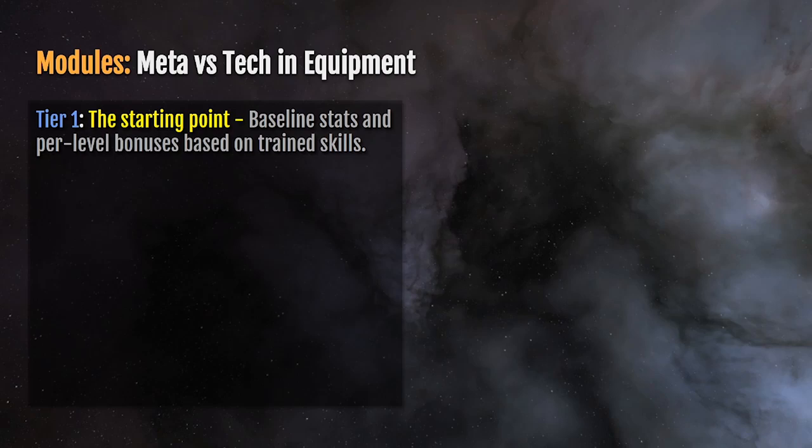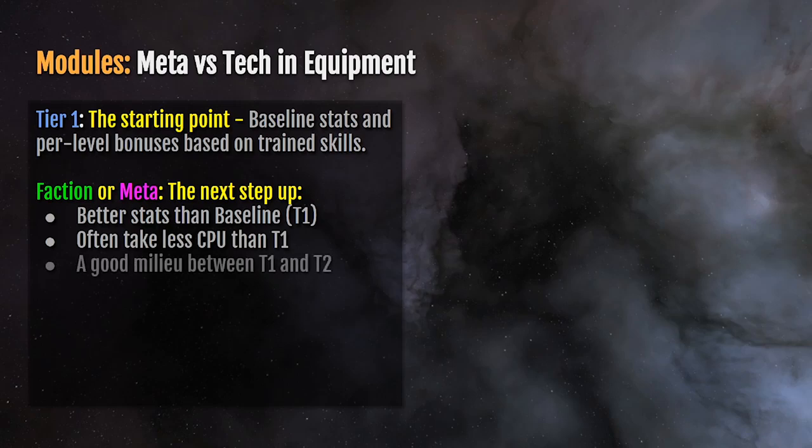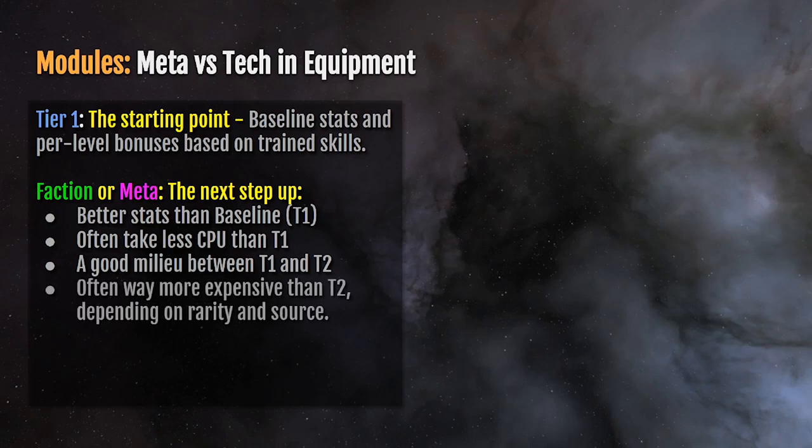Tier one is the starting point — baseline stats and per-level bonuses based on trained skills. Faction or meta are the next step up in equipment, and typically in ships too. They have better stats than the baseline and often take less CPU than tier one. There are good sweet spots between tier one and tier two modules, and they're often way more expensive than tier two depending on rarity and source.